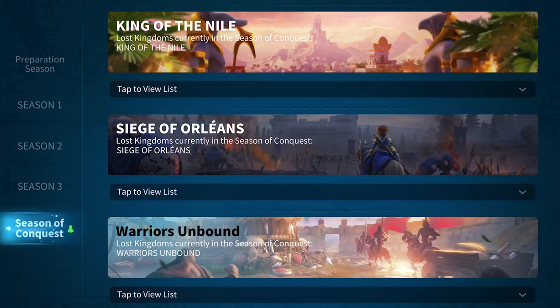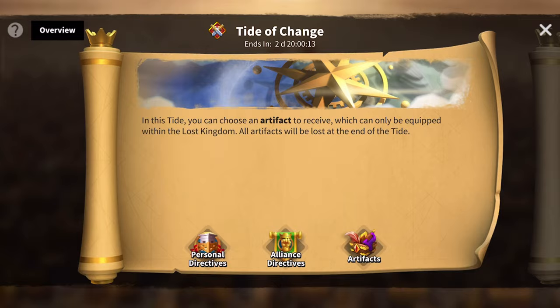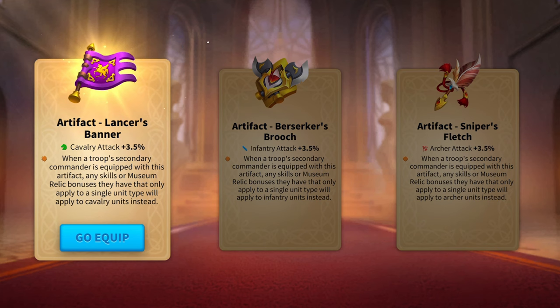So the way this actually works is if we come in here, as you can see, not only do you get to pick an artifact, but you also get a specific buff for that troop type. What you can do here — as you can see I've picked cavalry — is that any skills or museum relics that a commander has will apply to that new troop type.